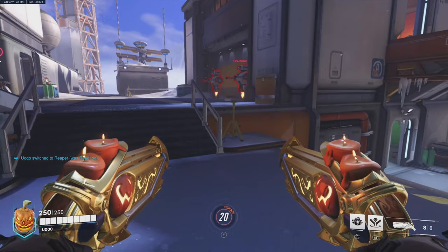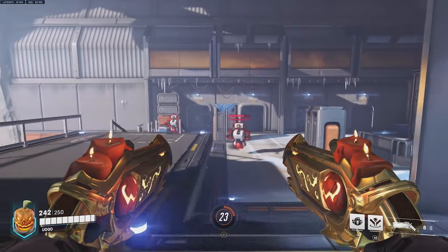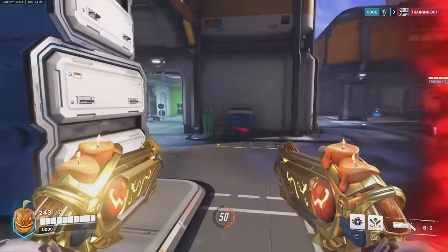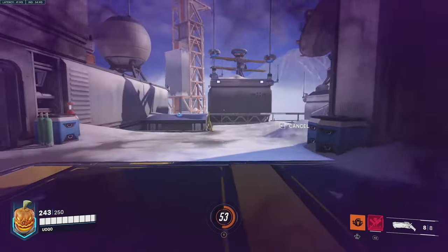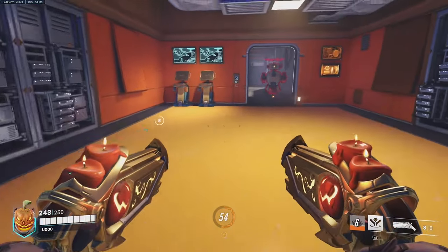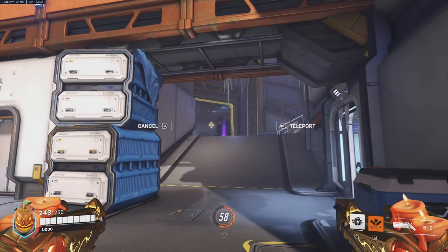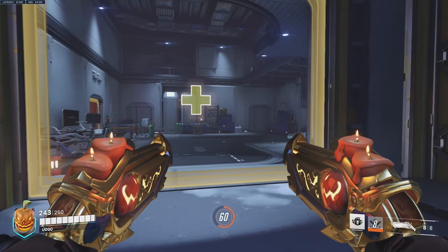Number 2 on our list is Reaper. He is a close-range character — you want to use him at close range because he has dual shotguns. He also has wraith mode in which you're invulnerable to taking damage, and it gives you a speed boost so you can get away from enemies. He also has a teleport ability where you can teleport forwards to high ground or use it to escape if you're in trouble, and it works as an escape mechanism as well as for flanking and playing aggressively.